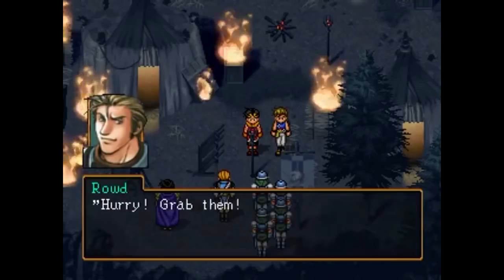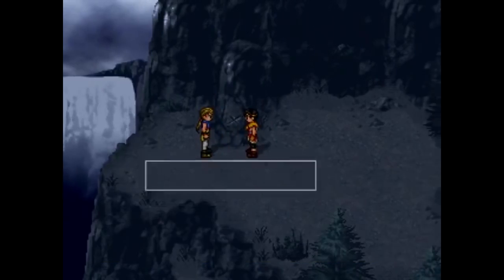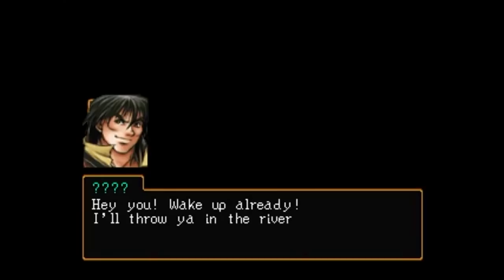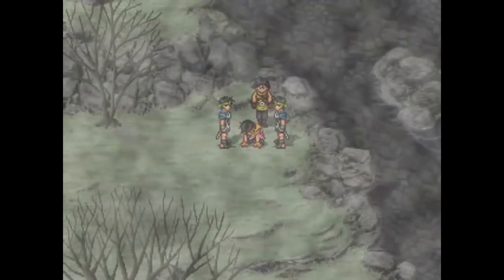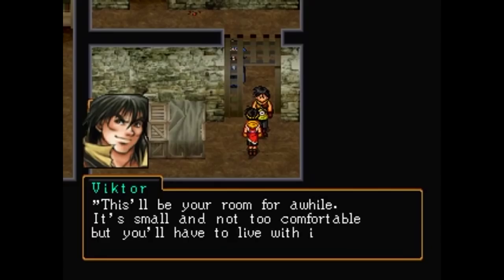They are spotted by the captain who aims to silence them, and cornered, they mark an X to signify their meeting spot if they ever get separated, and opt to leap down a cliffside waterfall to be carried away by the raging current. Coming to, Ryo is alone and rescued by Viktor and Flik from the first game, who are now leading a band of mercenaries working for Jowston.